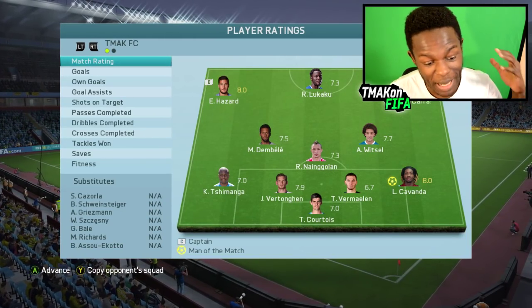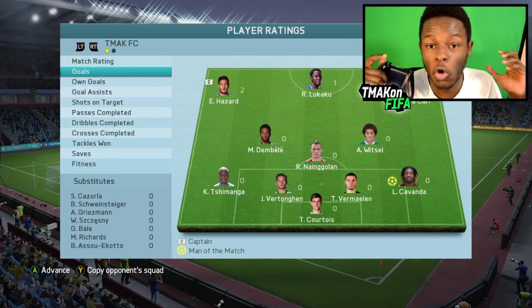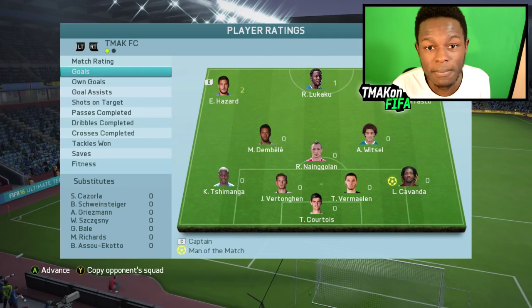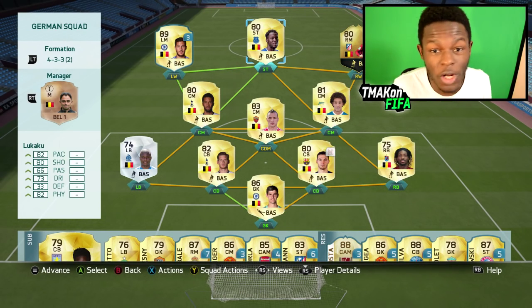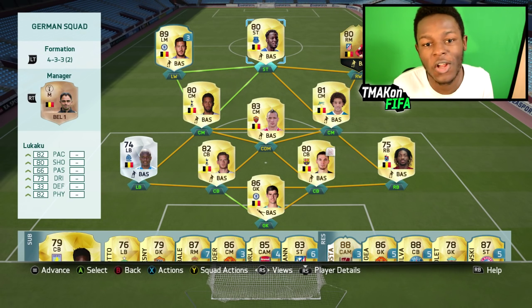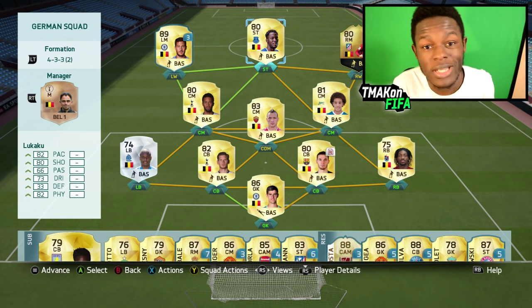Man of the match was my left back Kovander with an 8.0 rating. Hazard scored two goals and Lukaku scored one — overall it was a pretty good game. For anyone who wants to build the team, this is it once again — it does go for around about 200k coins. But if you don't have that kind of coinage, all hope is not lost — I've linked a cheap alternative down in the description on Futhead, so check that out. This is a pretty solid team. If you did enjoy the video, make sure to drop a like. Leave a suggestion as to what country I should cover in my next episode, and subscribe if you're new.